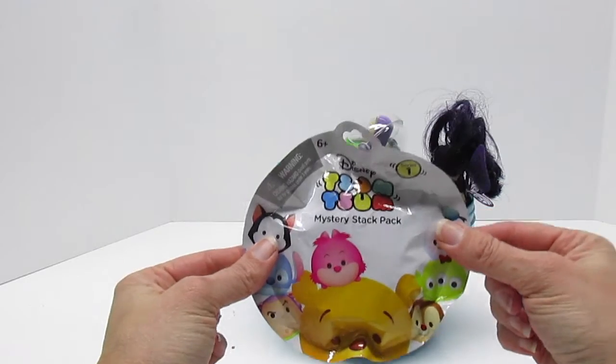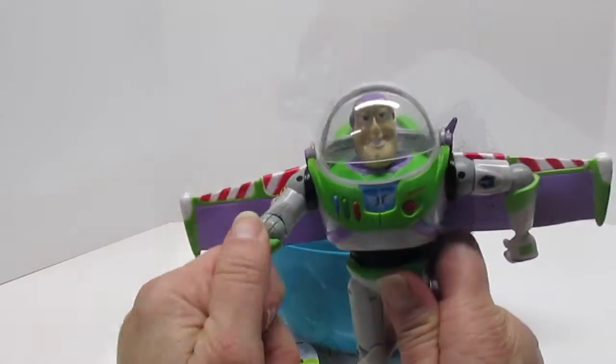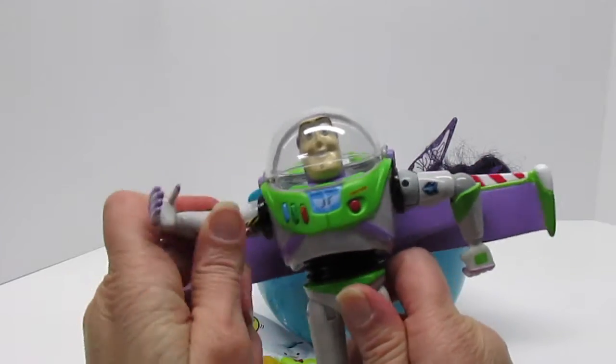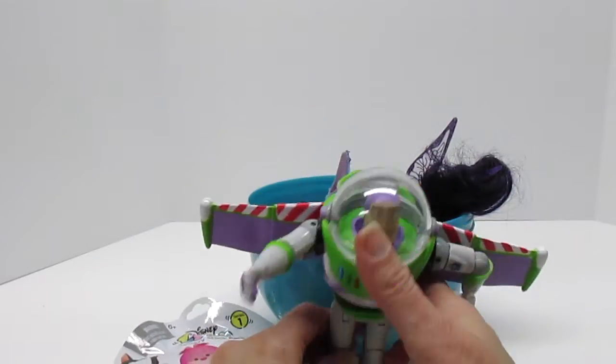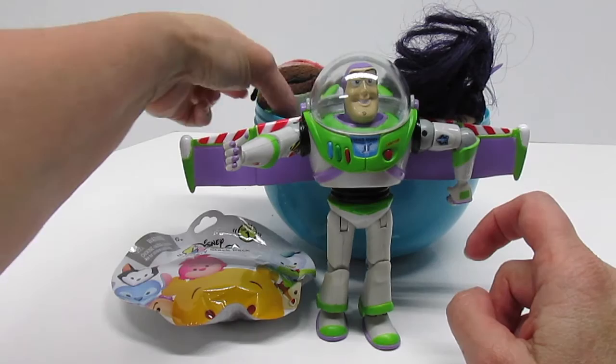Zoom Zoom Mystery Stack Pack Blind Bag — oh, I can hardly wait! That's Buzz Lightyear. Luna Girl can fly with her hoverboard, but Buzz, he's got a jet pack with wings.